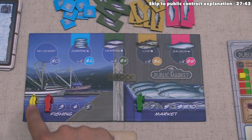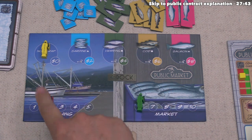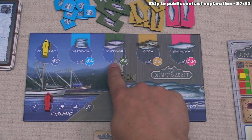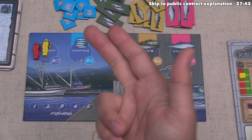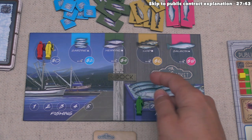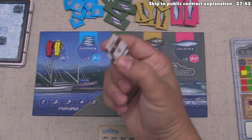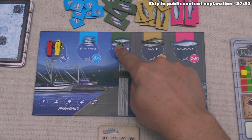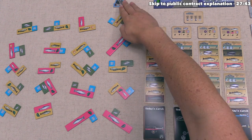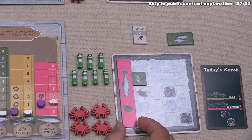Round three begins. Yellow and we both have zero money and must go to the no-scrap spot since all other spots cost money. The no-scrap spot has no option to pay to go in front of another player. Green has nine money and bids four on the herring spot, gaining a herring scrap tile. After bidding, green goes first and fishes, choosing a tile that fits nicely to cover one shrimp and fill four spaces around their crab. They place their herring scrap covering another shrimp, leaving just one to cover.